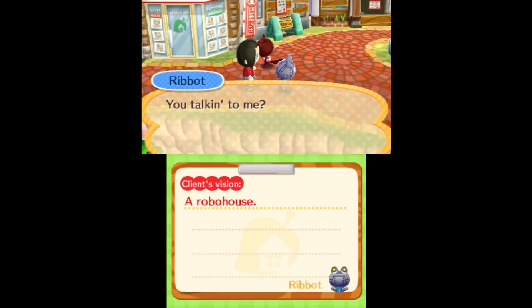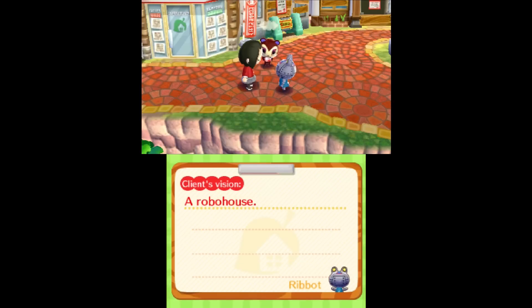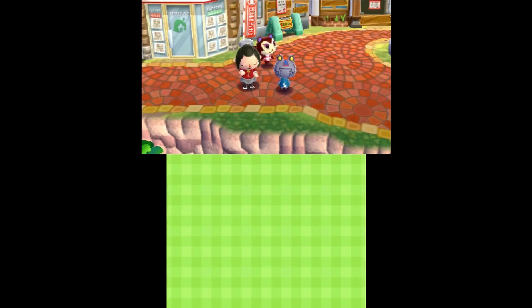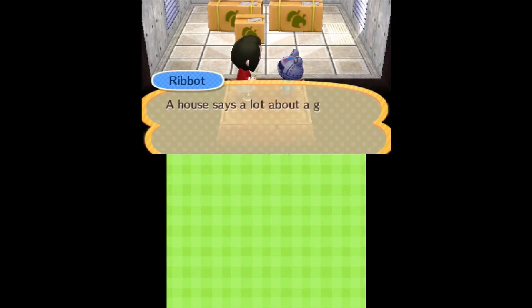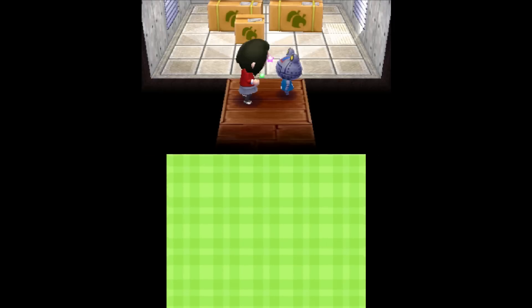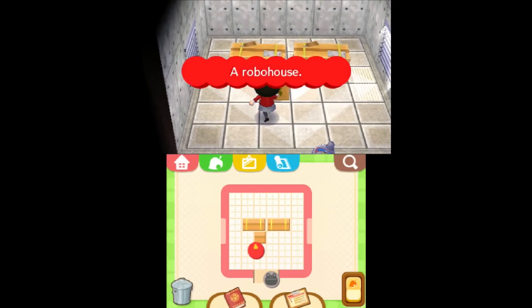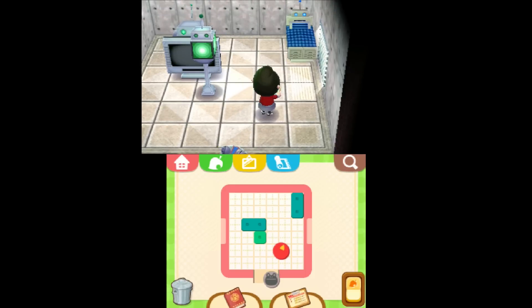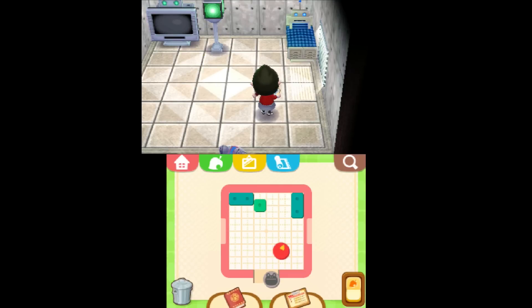Let's do Ribot — robo house. A house says a lot about a guy. Can't wait to see you beef it up a bit, Toadie. I gave you some stuff to work with, Mortimer — make sure to use it, lady bro. So we got robo TV, robo bed, robo light. Let's spice it up. We're putting the bed on this side of the room, robo TV, and the light next to the TV.